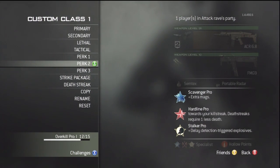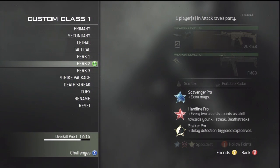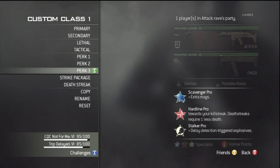The second perk we use is Hardline Pro, which is really good because you can get those assist-count kills. When you use Hardline it only takes one kill to get your first specialist perk — Sleight of Hand — which means when you kill one enemy you basically have both Scavenger and Sleight of Hand without getting a single additional kill. That's why you use Hardline, and also because you get the specialist perks faster.